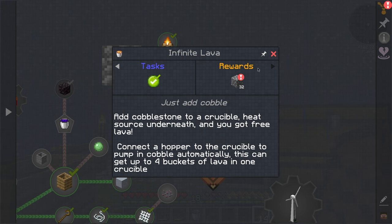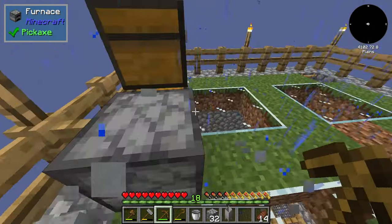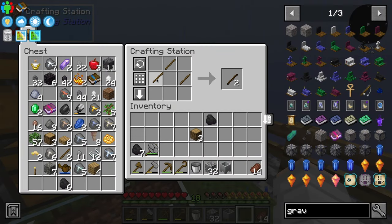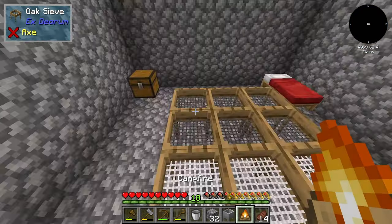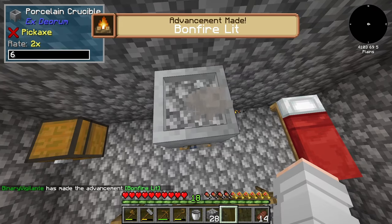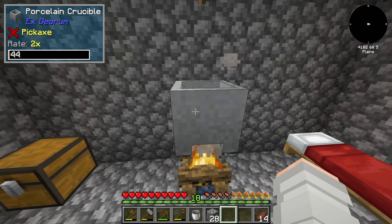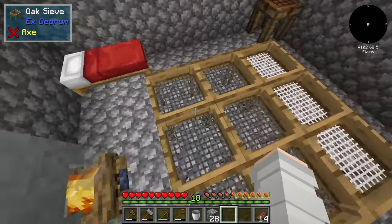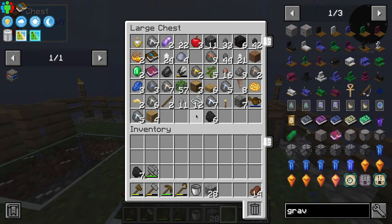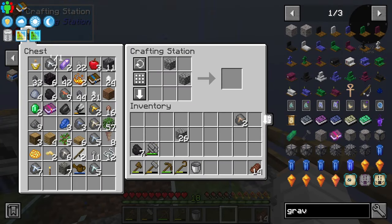This can get up to four buckets of lava from 32 cobblestone. Yes, yes, yes! So I need to think about how I'm going to set this up. I'm going to have it down below. I think I'm going to make a campfire — I assume it'd be faster than a torch because it's a bigger fire. We're going to try this. So I'm going to have this here with the bonfire lid, place this on top and put cobblestone in. It is indeed filling up and the rate is two — so we're probably producing a tenth of a bucket per minute, or maybe a little bit faster than that.